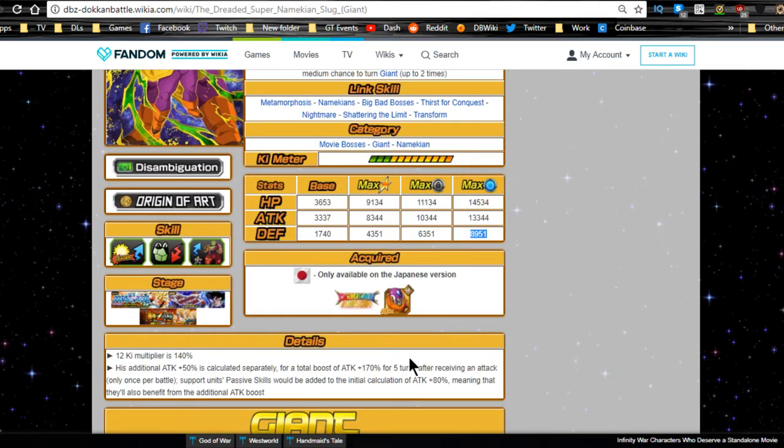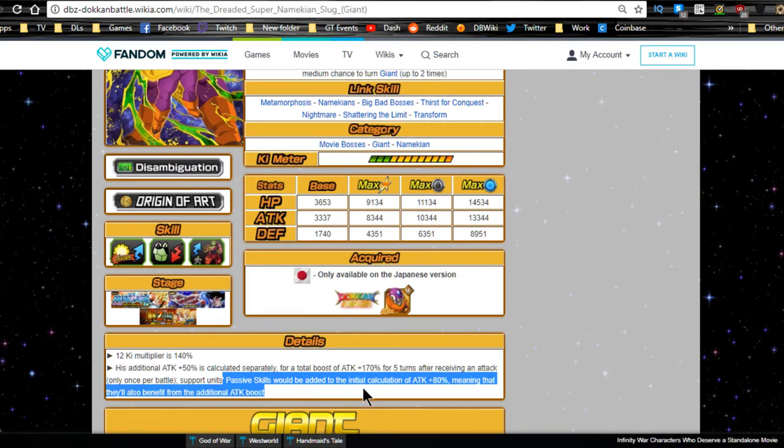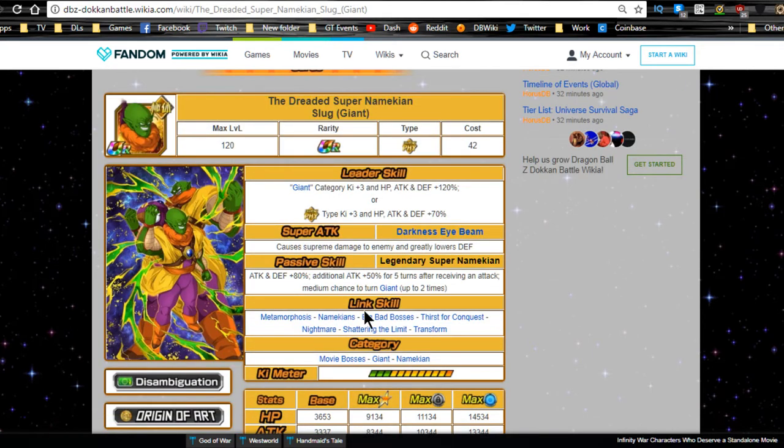Max stats: HP 9134, Attack 8344, Defense 4351. With full awakening: HP 11,134, Attack 10,344, Defense 6351. With all dupes unlocked: HP 14,534, Attack 13,344, Defense 8951. He has a 12-Ki multiplier of 140. The additional +50 is calculated separately for a total boost of 170 for five turns after receiving an attack once per battle.